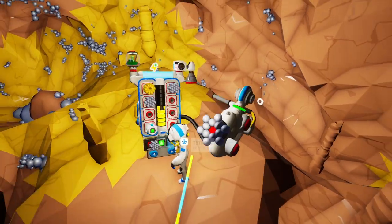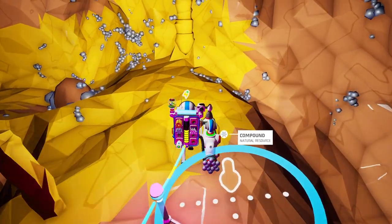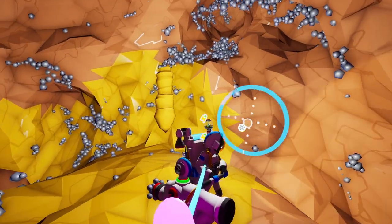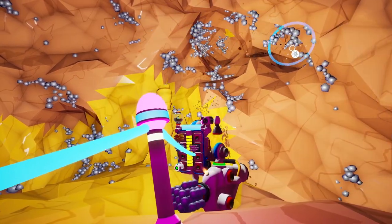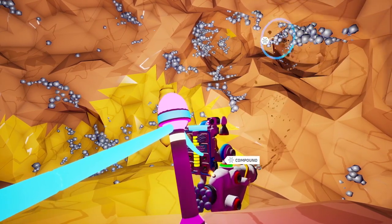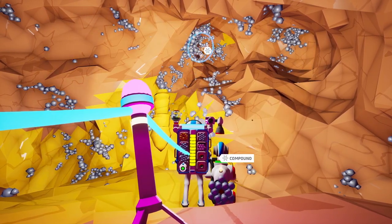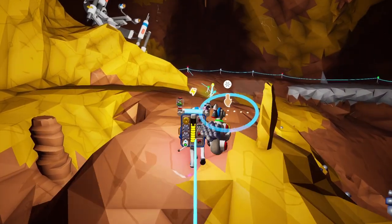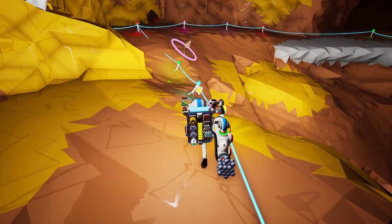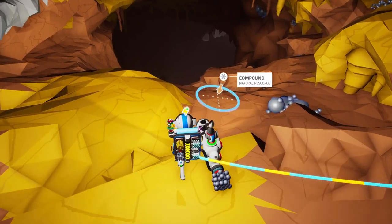I can't put a tether down until I build tethers, but we have some compound now so I can do it. Put one here, one right here. Now we should be good to drill as much as we want. We'll get one more unit of compound — okay, that should be more than enough for a goodly while. Let's head down this way and see what's at the bottom of this.